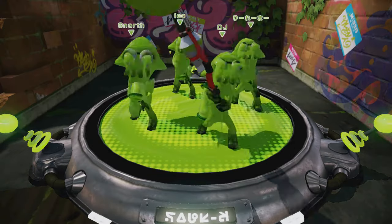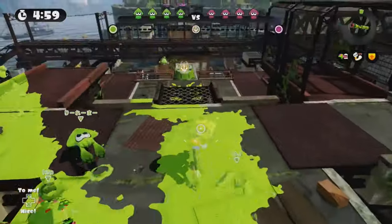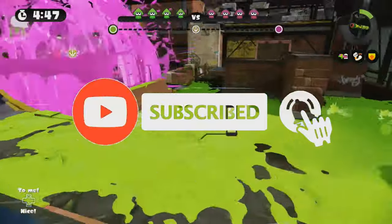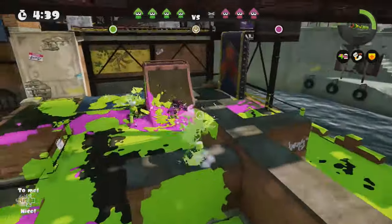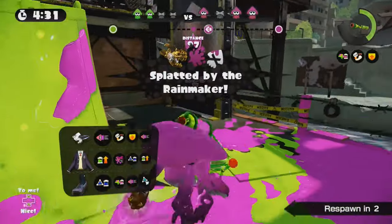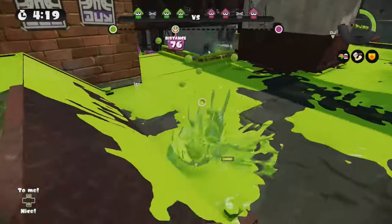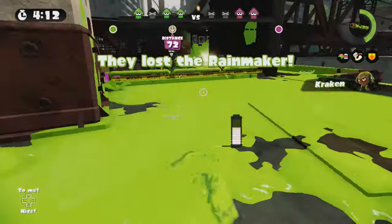A new update for Splatoon 3 did go live last night. It fixed a load of bugs in the game, but the main thing it did for expansion pass holders is give out two new banners. I did talk about this in a video yesterday — there will be more Side Order content coming up on the channel soon, make sure you are subscribing. The really interesting thing about this update is what it did behind the scenes in the files of the game. I'm really excited about this because it gives us our first hints of what will be coming in the next season, kicking off in December. I know what you're going to say — why are we talking about the next season when we've just got Drizzle Season 2023, which only just kicked off a couple of weeks ago?